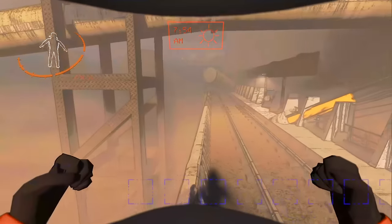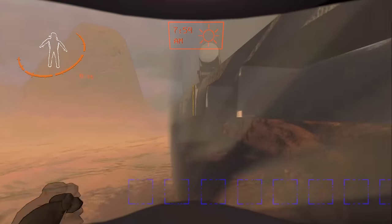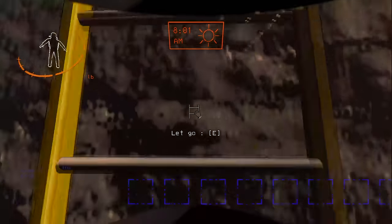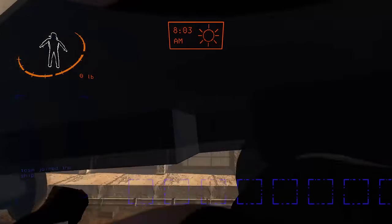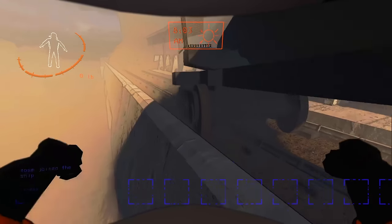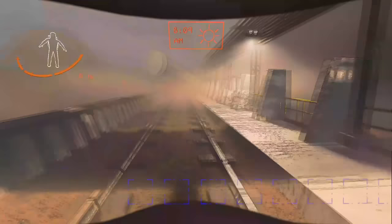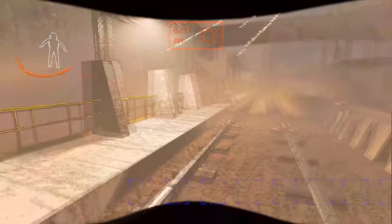Another thing to keep in mind is that there is a ladder over here on this other side. So if you happen to have mud puddles over here, it's good to remember that you can walk over here and climb this ladder. Once you get up here, you're going to need to make this jump over to this little piece of metal. It can be a little difficult, but once you get up here you just climb up the train, and then you're able to cross.